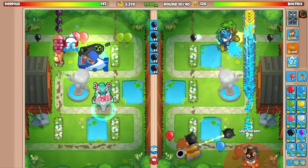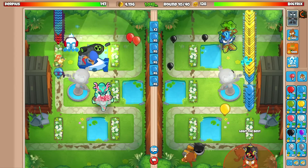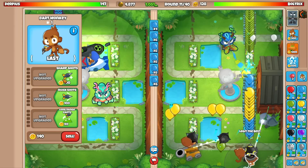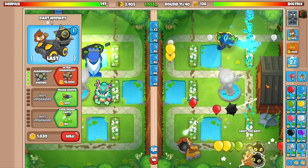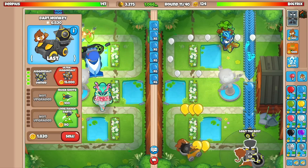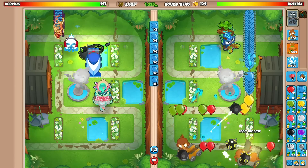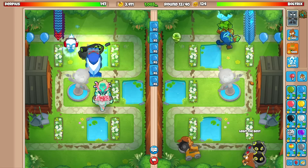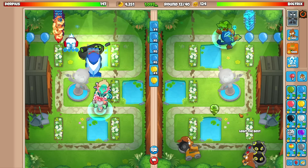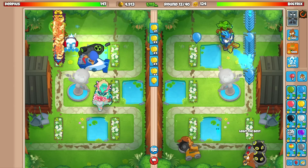I don't have enough room for a second juggernaut — wait, actually I do. Let's get that down right now, because he can send purple balloons and that could be bad. I'm still leaking lives to AI balloons — sorry in advance. We got camo detection on the juggernauts, so we should be in the clear. We've got $4,000 eco — let's send yellow balloons.